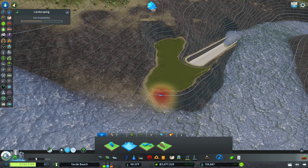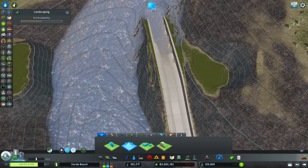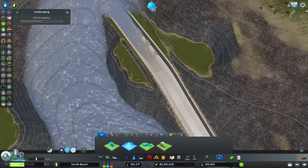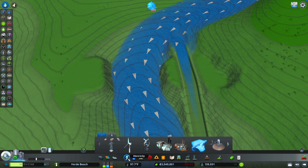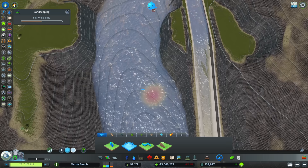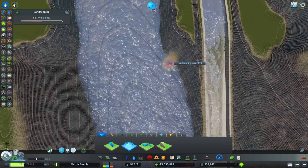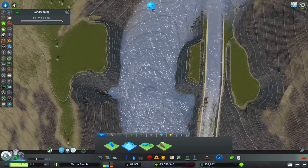I'm grabbing a height that's about four meters lower than the ground and running that across. Then I grab our shallow canal and run that straight up. I'll be completely upfront — I'm not sure of the real-life logistics of constructing this kind of dam, but if you have the financial wherewithal to build it, I'm going to assume it's well within the realm of reality. Next I'd love to have some stonework along the outside, so we're going to create a shore.